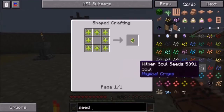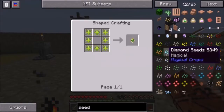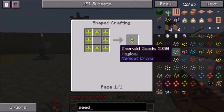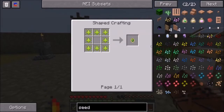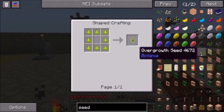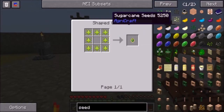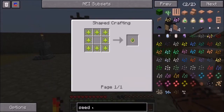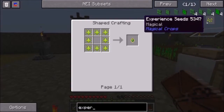Creeper, skeleton, slime, spider, gas, wither... I was thinking it was a green one, you know, because that makes sense. Diamonds, essence, essence of experience... it's probably sitting up here somewhere. Overgrowth seed, sugar cane, carrots... oh my god, it's killing me here. Experience seed — there it is! Experience seed. Oh my god, there it is.